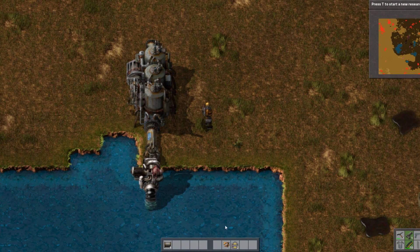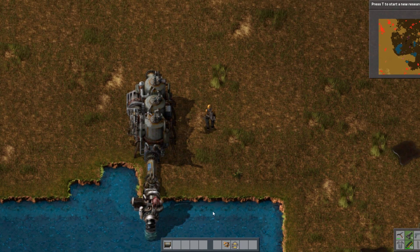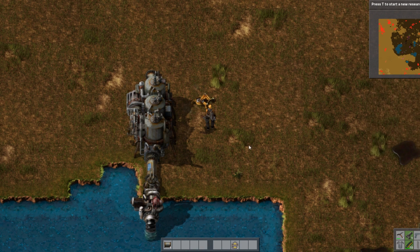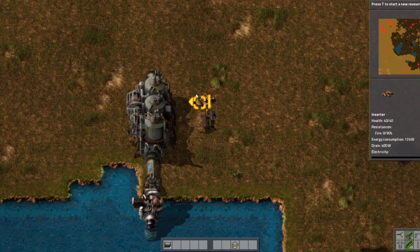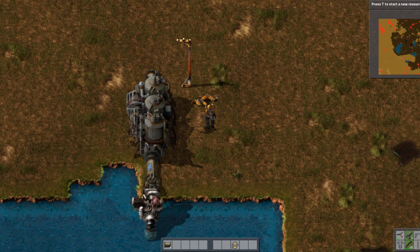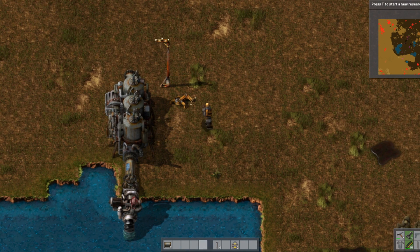You can see the steam engine blinking, and at first that is concerning because you're like, why is this not powered? Unless it's powering something, it's gonna show blinking. So this is an electric inserter I'm gonna put here — see, this doesn't have any power, but when I put it here, the steam engine is working and the inserter is now powered.